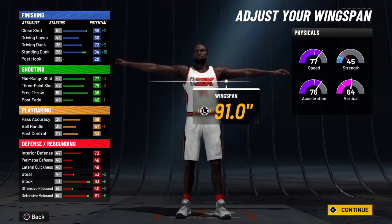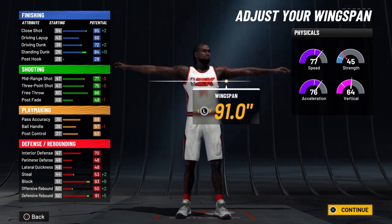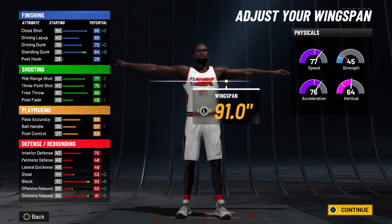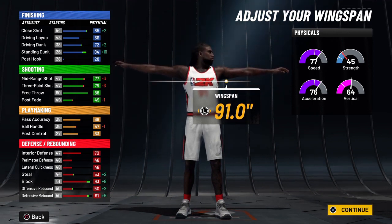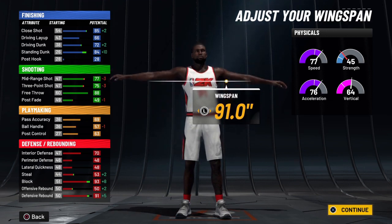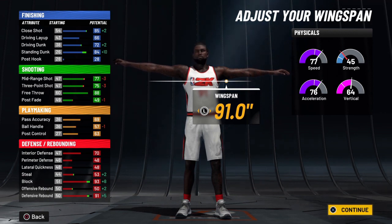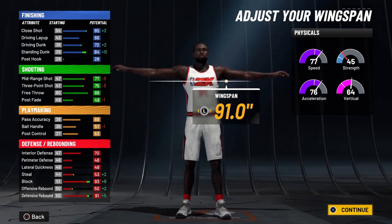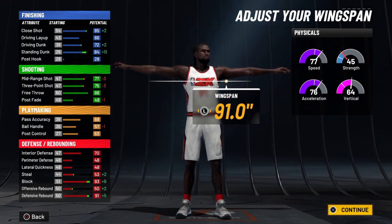At 99 overall, this build is going to have an 89 close shot, 70 driving layup, and 76 driving dunks. Breaking that 75 driving dunk threshold unlocks quite a few driving dunk animations. You'll also have an 88 standing dunk, so a lot of those animations unlock as well. From a shooting perspective, we're going to have an 81 mid-range and a 79 three-ball, which you can hit with all day long — especially on a 6'9" center, that's a really good shooting rating.